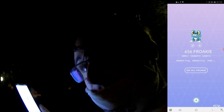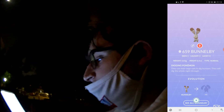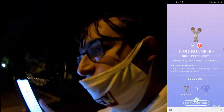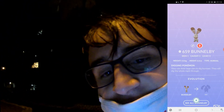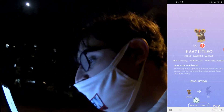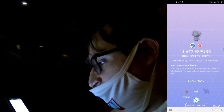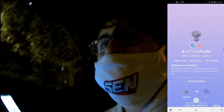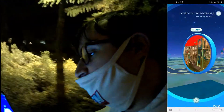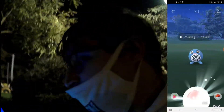I didn't catch a Froakie but I did see one — someone else caught one and put it in a gym. And there's Bunnelby, the digging Pokémon — the regional early rodent-type Pokémon of the Kalos region. Fletchling the regional bird, Litleo a random fire type, and Espurr a random psychic type. I actually caught both the male and the female, so once I have enough candy to evolve them, I'll be able to get both versions.